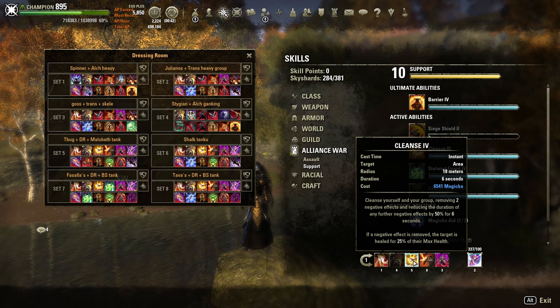Cleanse is a burst heal that scales off my max health. It purges debuffs and DoTs—an indirect heal over time in that I'm removing damage over time effects and debuffs. It also gives a little magicka regen via support passives. Mainly, this is my burst heal and it's on my sword and board bar. However, I'm a Breton with 70-something points in cost reduction, and it still costs 6,541 magicka—extremely expensive, one of the most expensive skills in the game. How do I fund that? How do I sustain that kind of play?